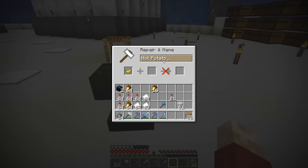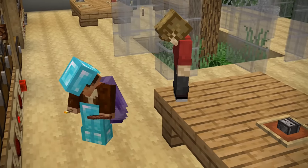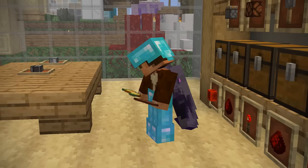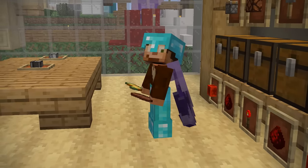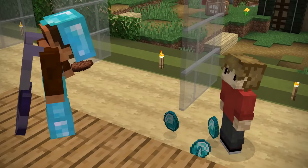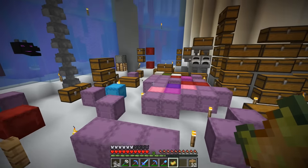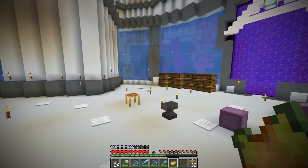The idea is to get this item into somebody else's inventory without them knowing. But here's the twist: you can rename the hot potato to include a punishment. For example, 'give Grian 10 diamonds.' So I find someone AFK, I drop the potato in their inventory and leave. They then find the potato in their inventory and it says 'give Grian 10 diamonds.' They've been given the hot potato and they have to do what it says, no matter what it says. So they give me the diamonds, and I make a profit and run away.